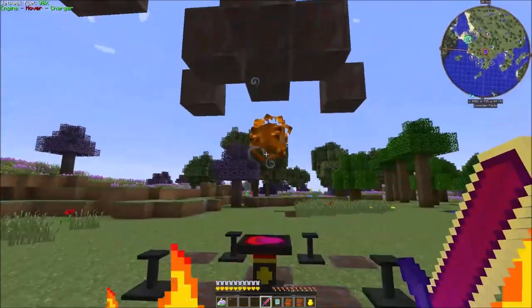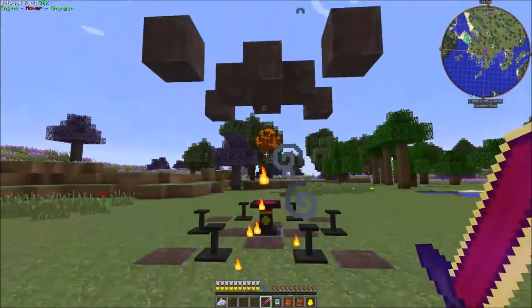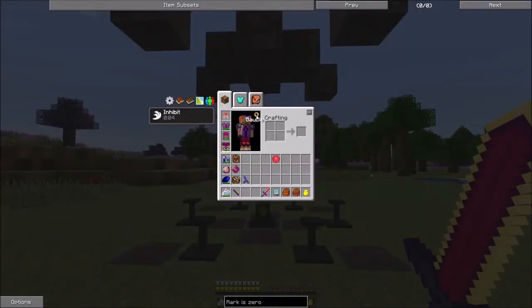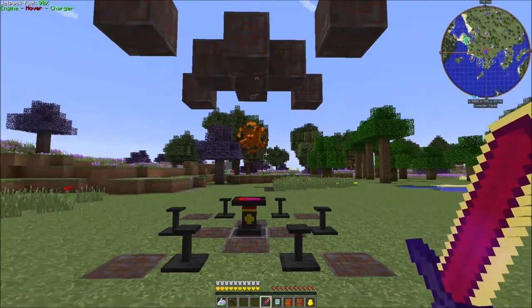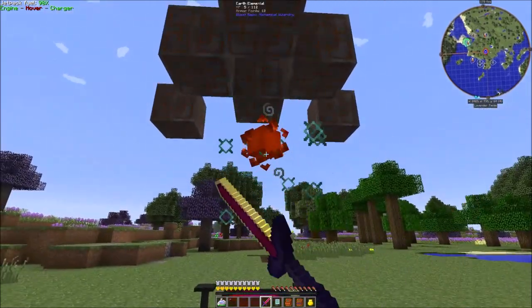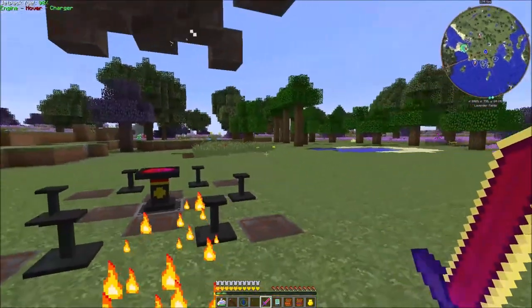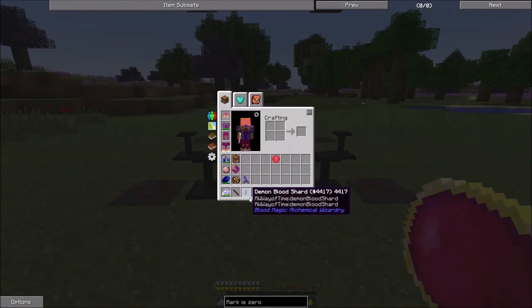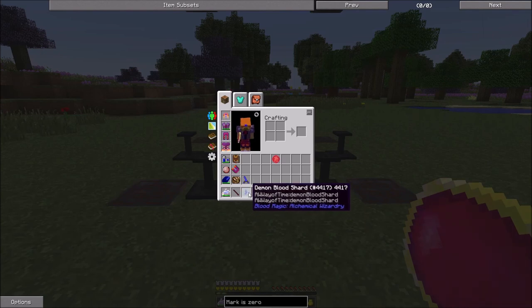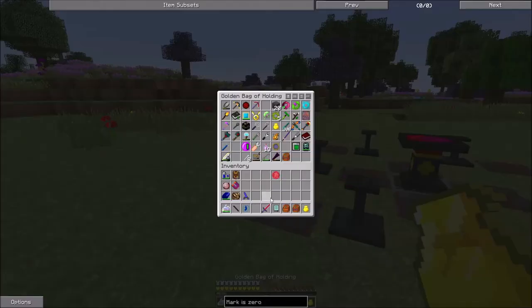So we can just kill it at our leisure. In case you haven't seen it in an earlier episode, that magic sound is the Talisman of Remedium taking the debuff off every time he casts one on me. And there we go. I know that it's supposed to be a chance to get a blood shard, but I use the bound blade every single time - and every single time so far I've gotten a demon blood shard. So, just extra luck, I don't know.